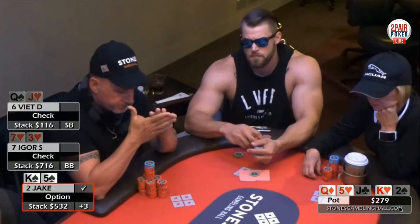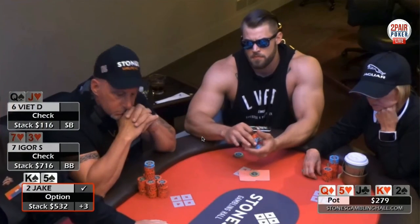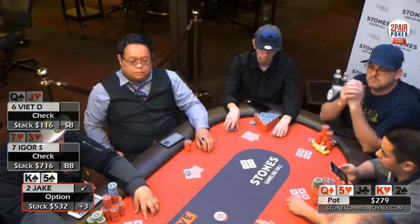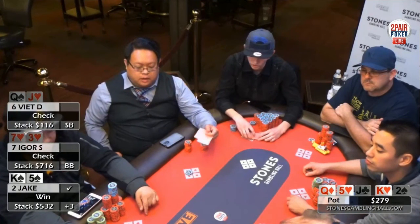I'm going for value from king-x here. The pot's 279 — I'm going to bet like maybe 100 to 125, something like that. It's a 1-3 game; it's all about maximizing your value. Even though I like this turn raise, if you do the hand reading you have to bet the river small — you absolutely have to bet the river small. I think it is a mistake to check it back, and that's exactly what Jake did. He would have gotten called obviously by Viet. I'm still surprised that Viet just didn't shove the turn after he bet.